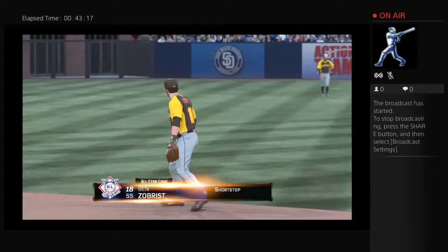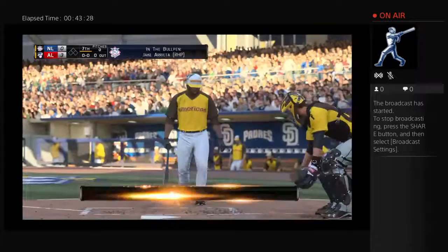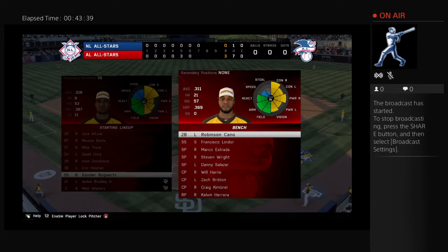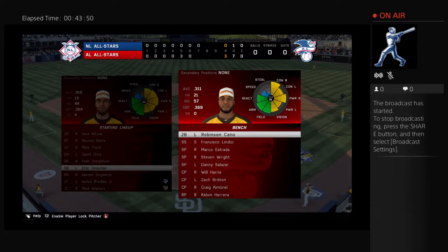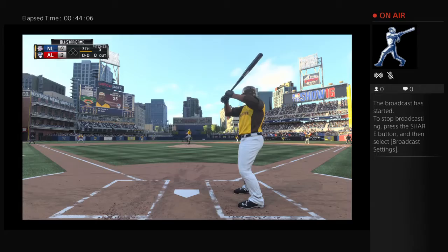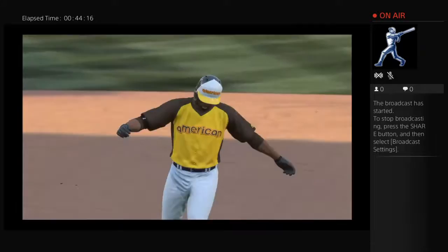Will Myers stays in the game and takes over at first base. Chris Bryant stays in to play third. Steven Strasburg gets the ball to start the home seventh. They challenge him upstairs — popped high in the air toward the left side of the infield. Bryant is under it to tuck it away — a one-pitch out to begin the home half of the seventh.